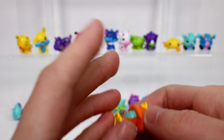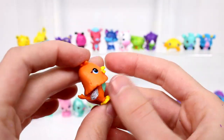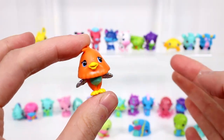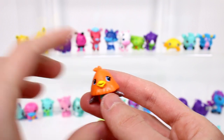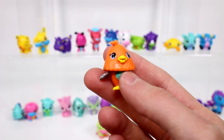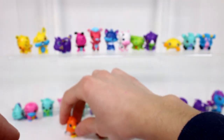Then we have one very last pack that we're opening. The visible one is supposed to be a chicken - it kind of resembles a chicken. This is Chick Chuff and this one is a common. Still cute though.